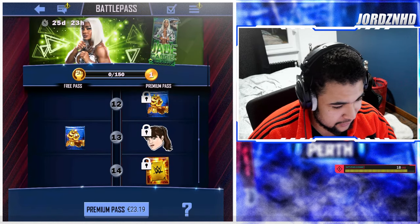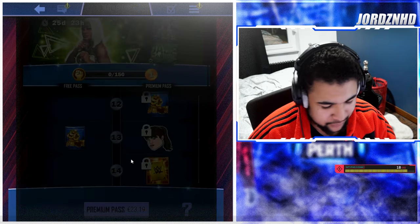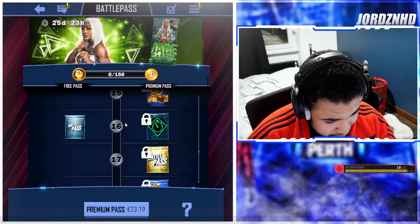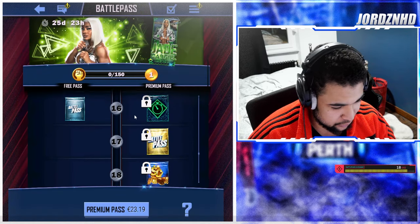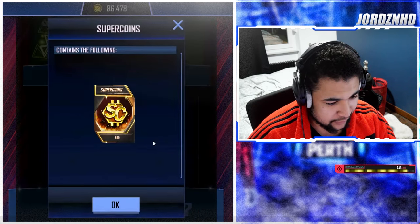Level 11 you get a time reducer for team events. Level 12 you get 500 super coins. Level 13 you get another 500 super coins and a China attitude with an extra 200 super coins. Level 14 you get an RDP pick. Level 15 you get 650 super coins.